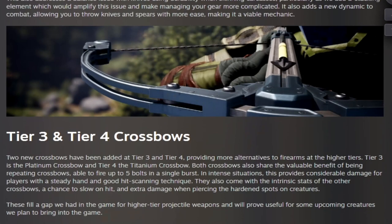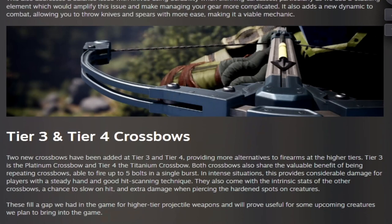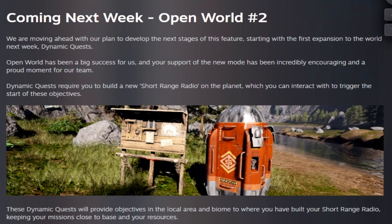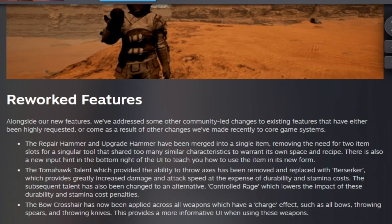The Titanium and Platinum crossbows were also added, firing multiple bolts before reloading. Week forty-nine, Community Feedback, added the ability to sit in chairs, throw water bombs, and provided an update on performance optimization and open world number two coming up. The water bomb was finally added, and the repair hammer and upgrade hammer were combined into one.